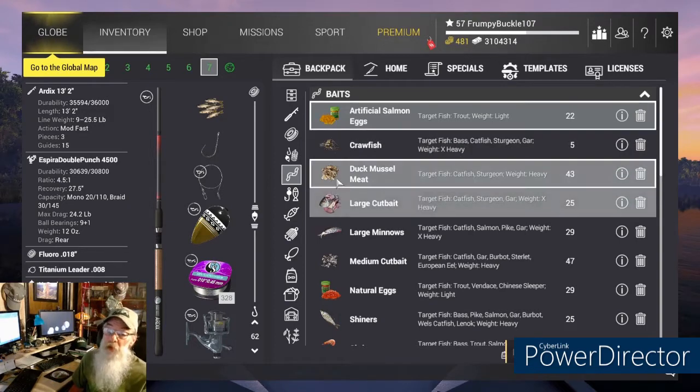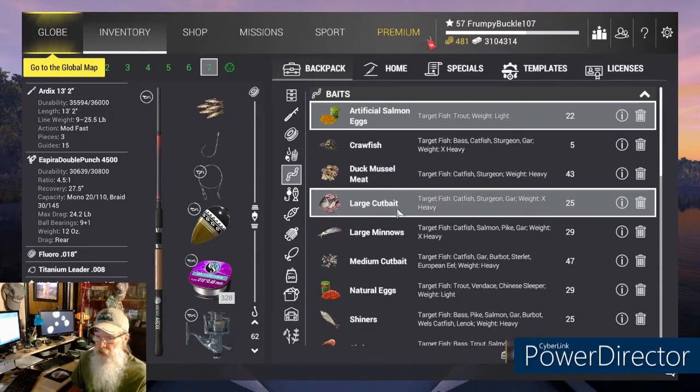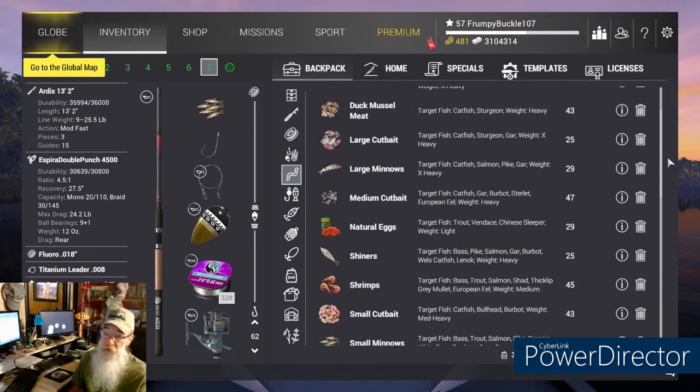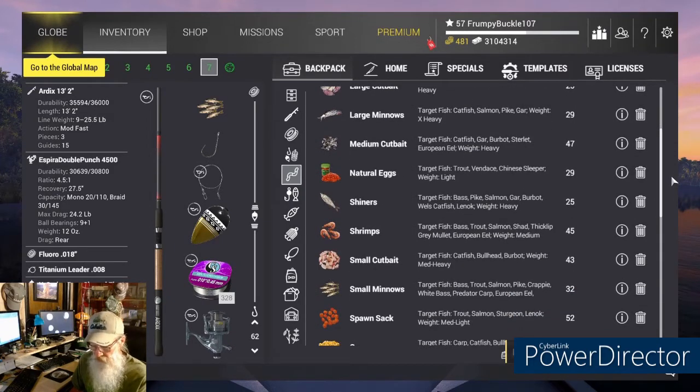We got our ammo. For the bigger guys, we're going to take some duck mussel, large cut bait, large minnows, medium cut bait, and eels — small and medium cut bait — because we've got to go for the European eel. We're going for the European eel, common barbel, common carp, Welsh cat, and the asp. We're going to spawn in everywhere and catch everything we need on the bank, in case some of you haven't got a boat yet. I'll do a couple of videos about drift techniques — the flow in this river is so nice you can drop in with a rubber motorboat and drift and grab fish all the way down.